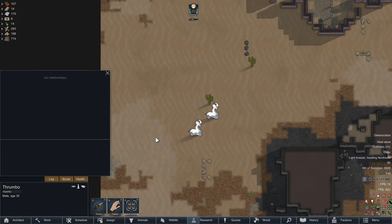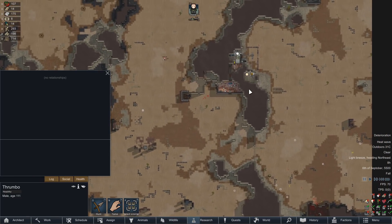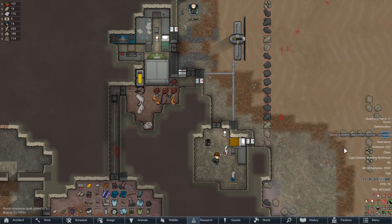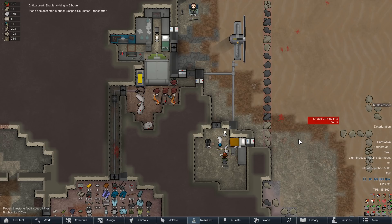Thrombos are back. At this point we can take them on with a charge rifle, although considering our colony wealth situation I don't think it'd be a particularly good idea. We got a transporter quest and considering our colony wealth it does make sense to get some of these higher tier quests — let's take this one.